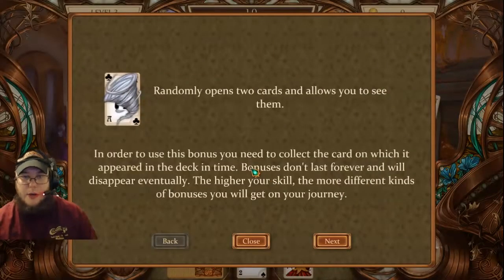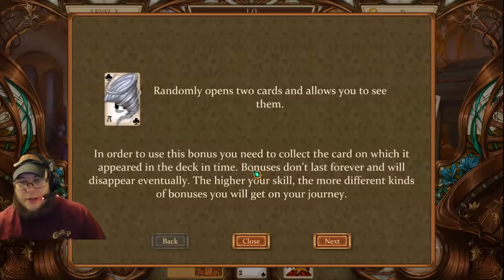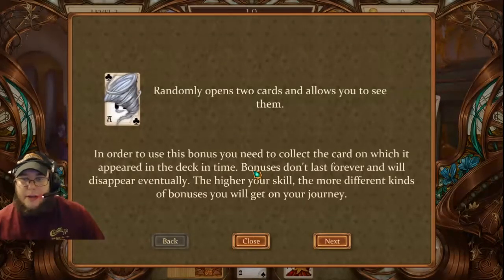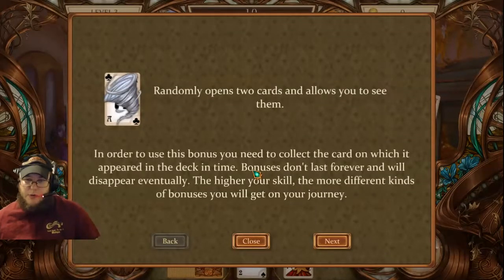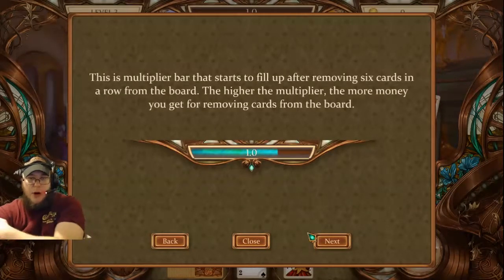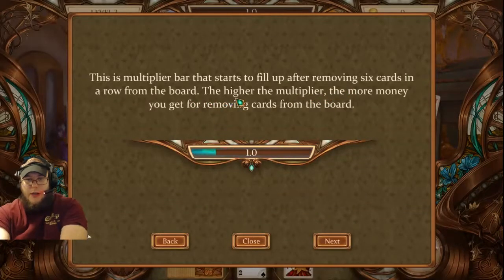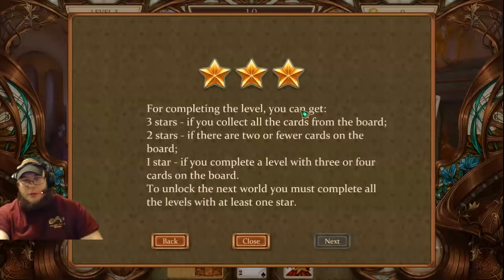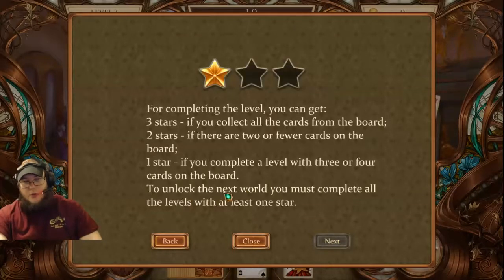Randomly opens two cards. If you get the twister you can see them. In order to use this bonus you need to collect the card on which it appears in the deck in time. Bonuses don't last forever and will disappear eventually. The higher your skill, the more different kinds of bonuses you will get on your journey. When you use the rollband it opens up two cards that allow you to see them. This is a multiplier bar that starts to fill up after removing six cards in a row from the board. The higher the multiplier, the more money you get from removing cards. For completing the level, you get three stars if you clear all cards from the board, two stars for two or fewer remaining, and one star for three or four cards on the board.